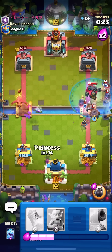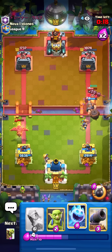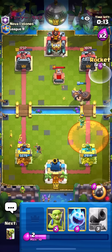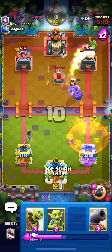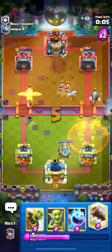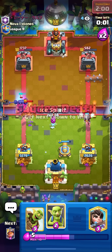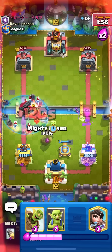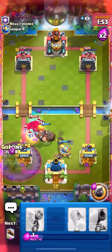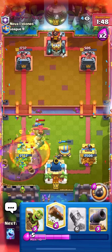Going for princess for the phoenix and then just gonna rocket the tower once this dies. Gonna cannon first because then I'm already two cards off of rocket. Going for log, ice spirit, mighty miner and princess, then could just go for a rocket on the tower — wait, rocket doesn't do enough, I need a log. Going for my goblins — yeah that's game.